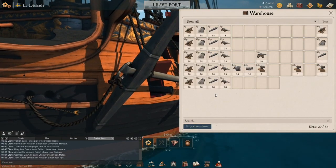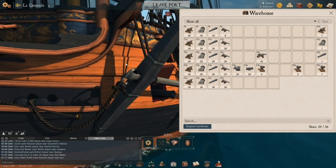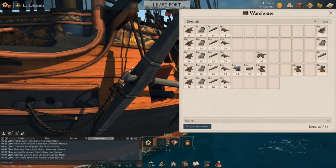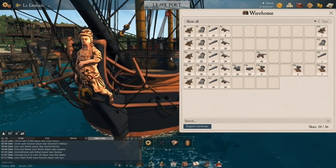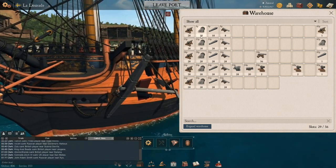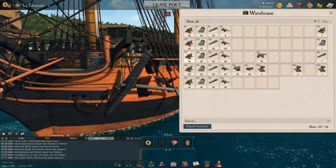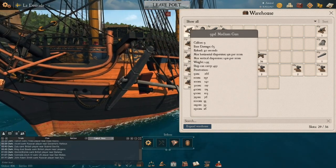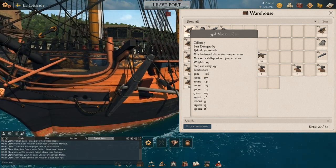He shoots the top deck first — those mediums bounce as I maintain a tight angle. Then comes the bottom deck — those are the 42-pounders — and constant bouncing. Look how little health I lost. He should have easily penned even with those mediums. That's just a teak white oak, not even seasoned, at 130 thickness — and at that angle, an enemy player shooting for the mast or bow-to-stern would have been a better option.